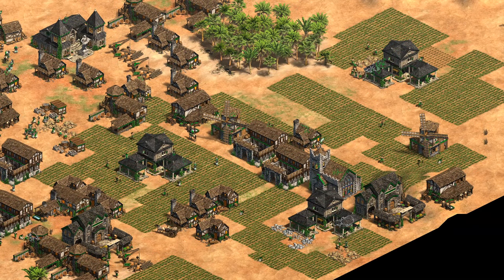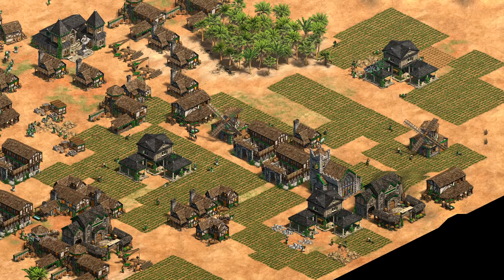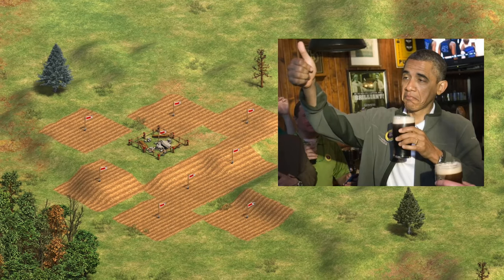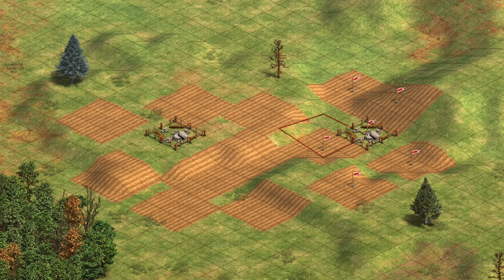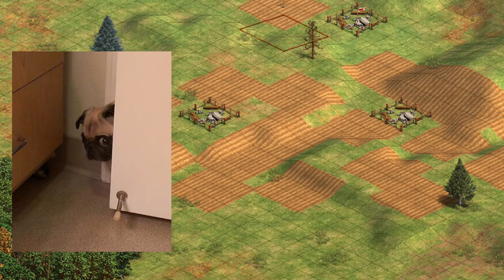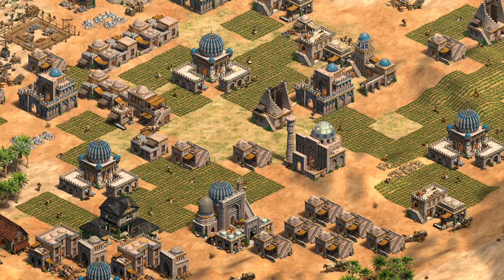Hey guys, Spirit of the Law here. I think we can agree it's easy to get caught up in quickly putting down farms in the late game — you hold down shift, do some circular clicking, and it's good enough. There's lots going on you'd rather pay attention to, but deep down you know you're doing something bad and should feel guilty, right? That is, unless you're playing Khmer, in which case carry on.